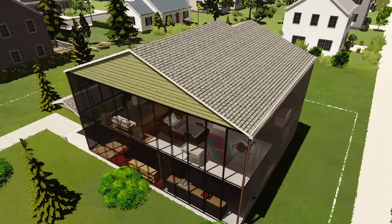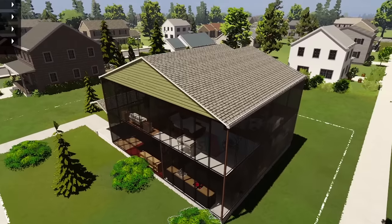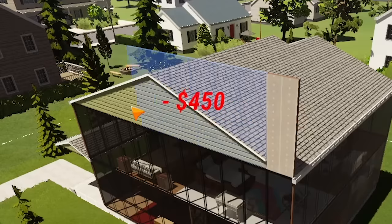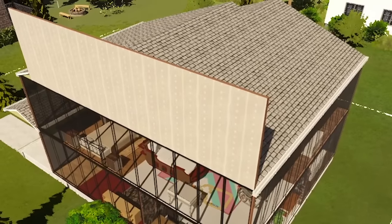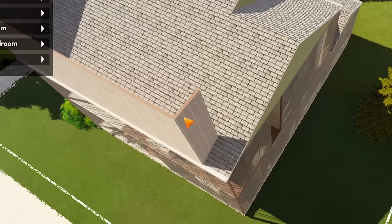Moving on. Right now the client's house is a beautiful two-story thing. While it's clearly already the most exciting house on the block, I think we can do better. But that depends on whether the game's gonna let us build a third story. It looks like it can. Can I just start my third floor without even removing the roof? That would certainly save money on labor. It won't let me place one right here, but I don't care — can I just place it right here?